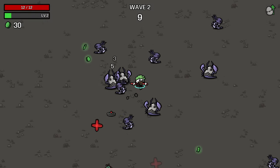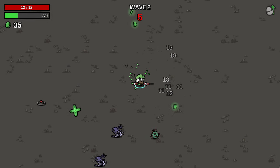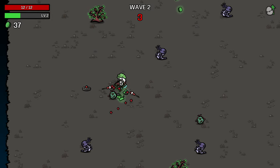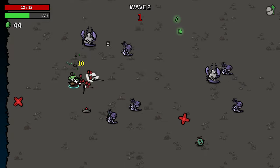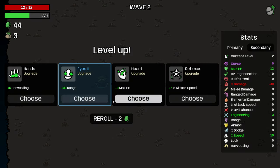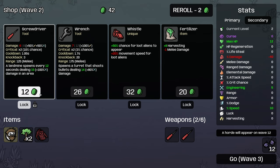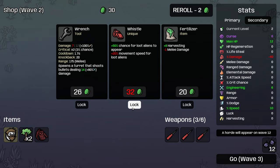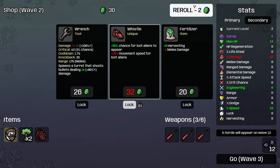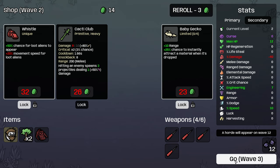It might be worthwhile for us to increase the value of healing from fruits as well because we're going to be destroying a good amount of trees, therefore getting a good amount of fruit everywhere, especially once we start to ramp things up a little bit. I'm going to try and roll for engineering. We got some engineering there. I'll take some extra chance for loot aliens. I'll lock that in. Grab another screwdriver. I'll also lock that in as well.